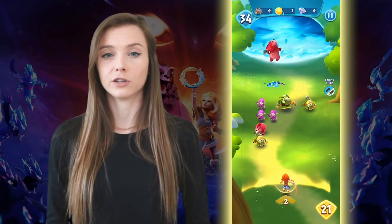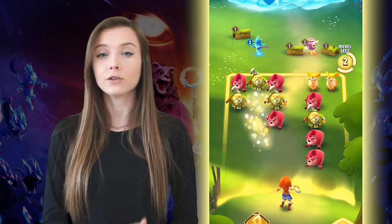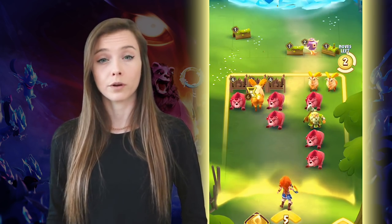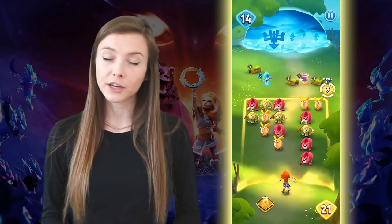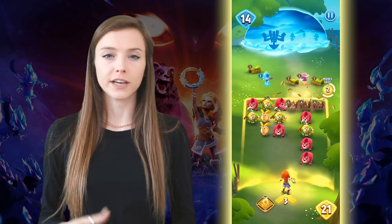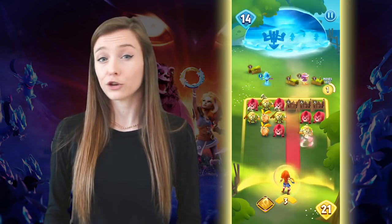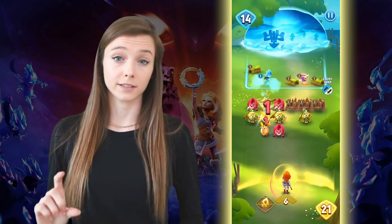Let's give you an introduction on some of the creature combinations. In order to attack in Legend of Solgaard, you need to align your creatures of the same color in a single column of three or more. In addition to attacking, you can also create barriers to protect yourself or your creatures from enemy attacks, and you achieve this by aligning your creatures of three or more horizontally.